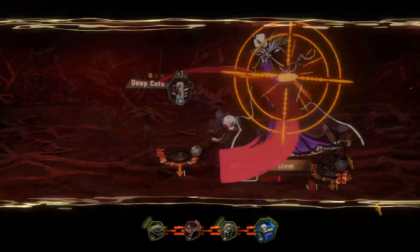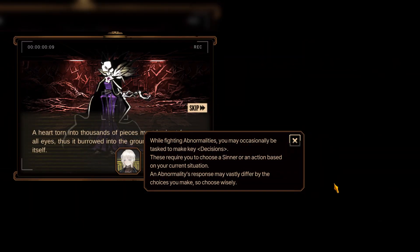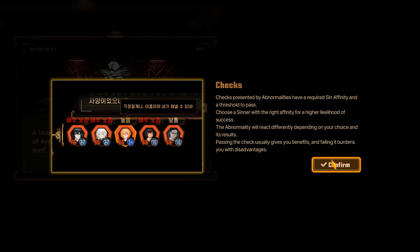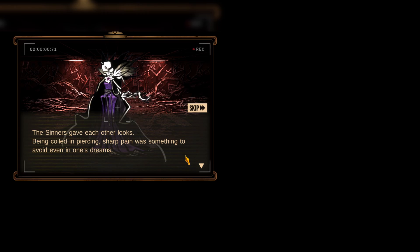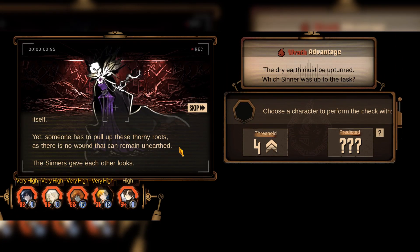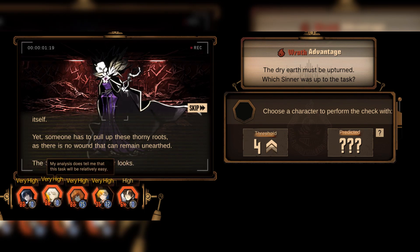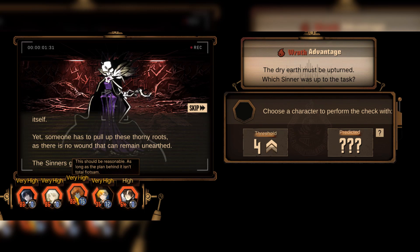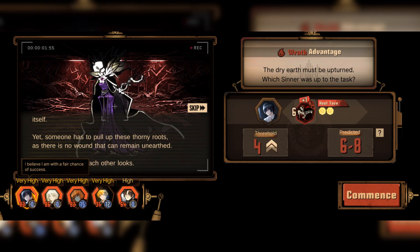Next up, you must pass a dice roll event. This decision will either make the boss harder or easier, or maybe even simply neutral. The checks are done by the affinity of your centers — in this case, Wrath, which is red. Thankfully, it shows the probability above your own centers. Choosing a center rated very high is your best chance of passing, but even centers not rated very high can still pass a check.